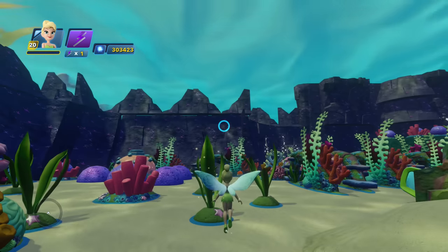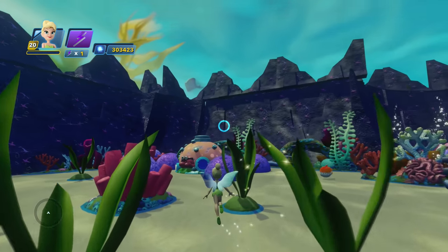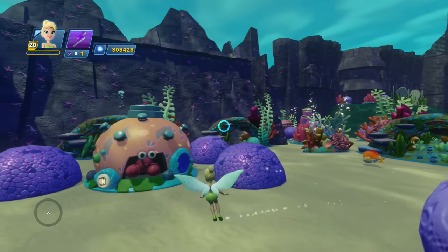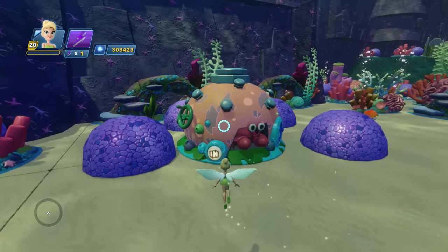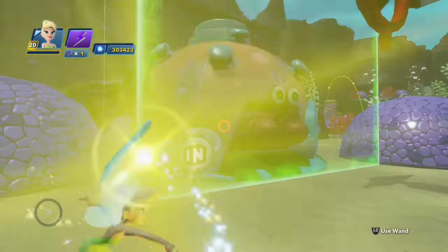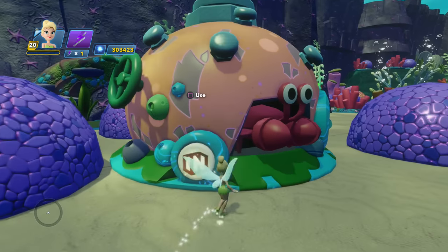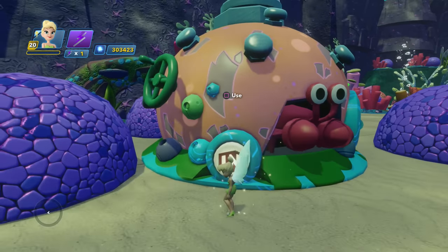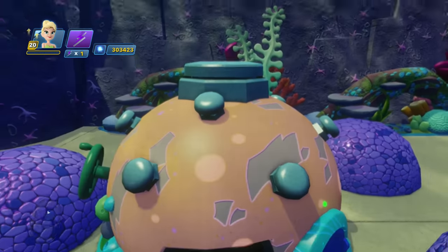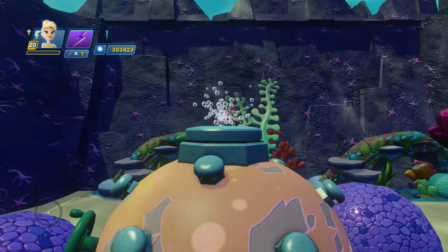A few of the other pieces that have become available with the new playset — there's a little shark or piranha over there. One of the usable pieces I'm assuming has a property, so let's take a look with the wand. It doesn't have a property, but it does have a button you can press which gives a nice little effect. Out pops a little fish, sucked in by the lobster, and then bubbles come out the top — quite a nice little piece.